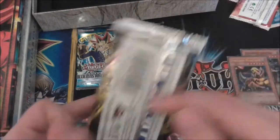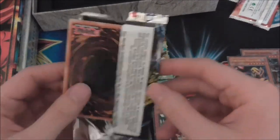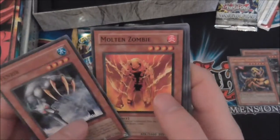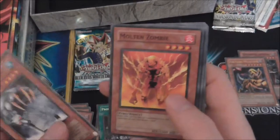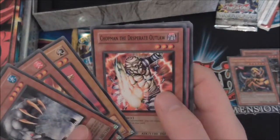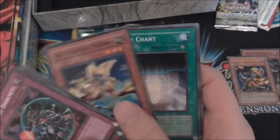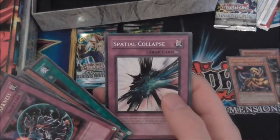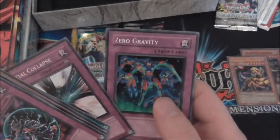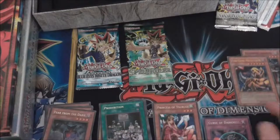We'll do Invasion of Chaos next — this one will be an American pack. Fenrir, Molten Zombie, Ojama Yellow, Chopman the Desperate Outlaw, Curse of Darkness, Anti-Aircraft Flower, Unchained, Chaos Zero Gravity — I don't know why I can't pronounce that one.